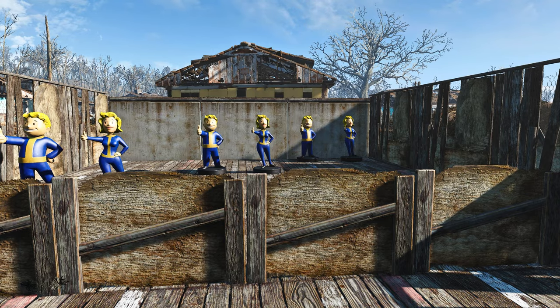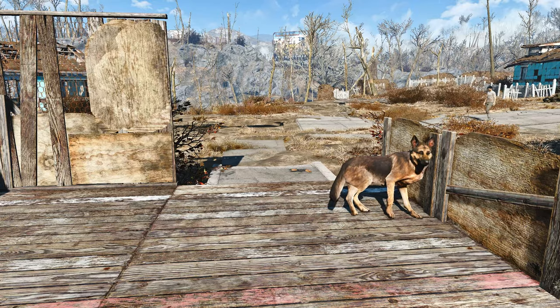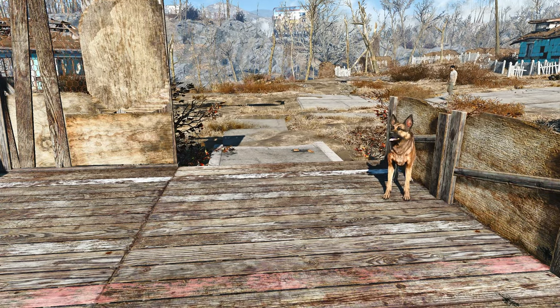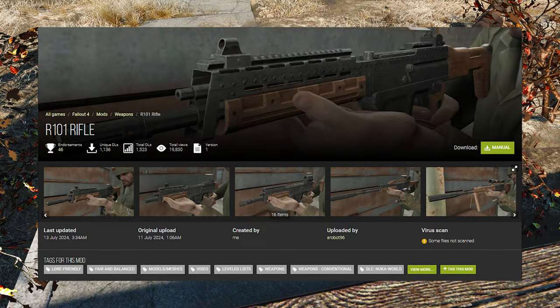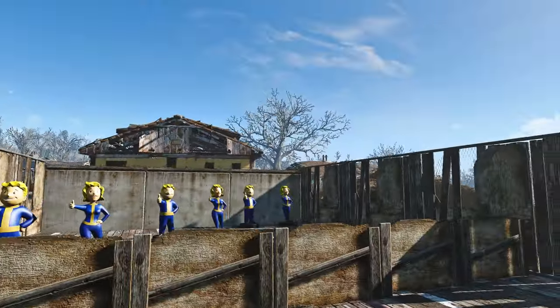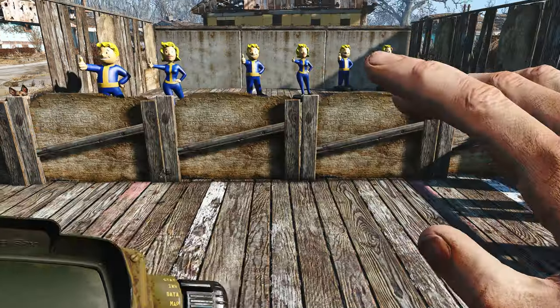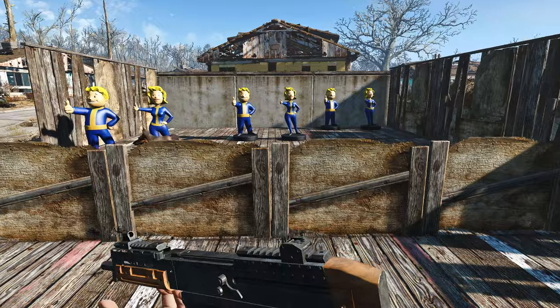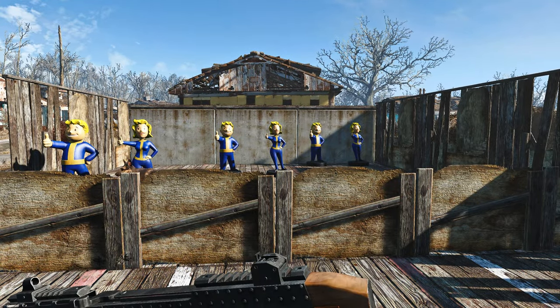Hello guys and welcome back to another Fallout 4 mod spotlight. This time we're going to be taking a look at the R101 rifle, which is made by a robot. It's funny because it is created by — he says this is him — that's a bit unique, a little funny joke.